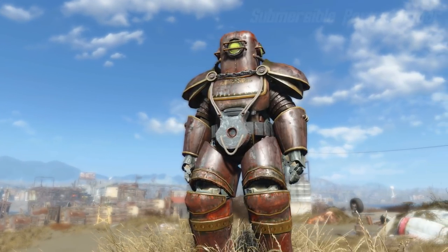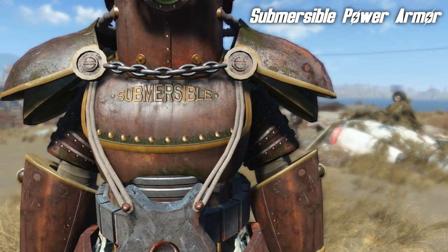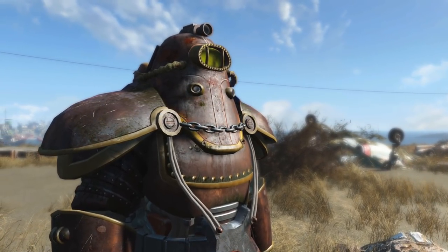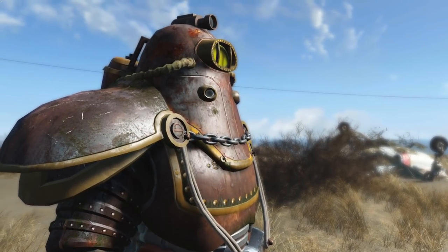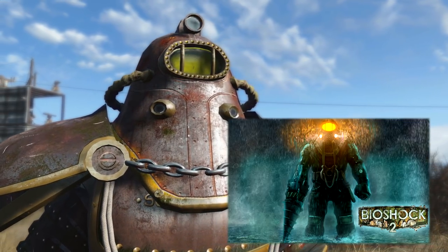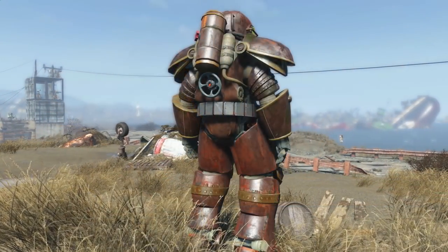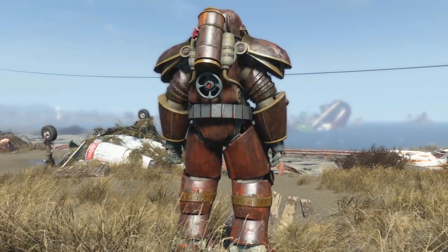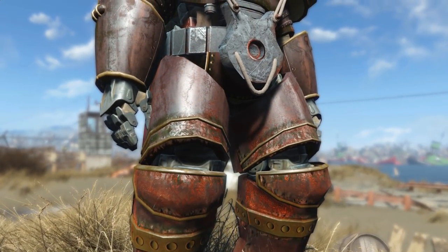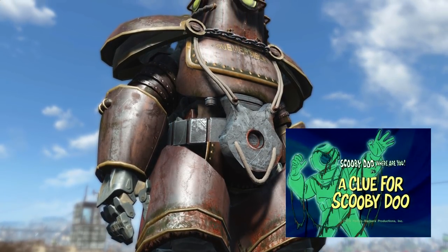This is the submersible power armour. You know it's submersible because it even says it on the chest. But even without that telltale clue, you probably could figure it out. This suit of power armour looks like one of those old deep sea diving suits. It was inspired by the Big Daddies from the Bioshock series. It looks like it belongs in water. I'm even thinking a Scooby Doo monster.